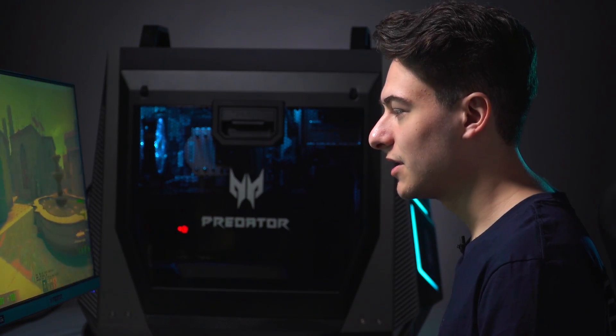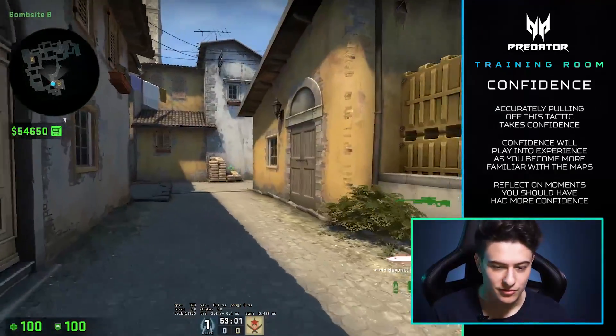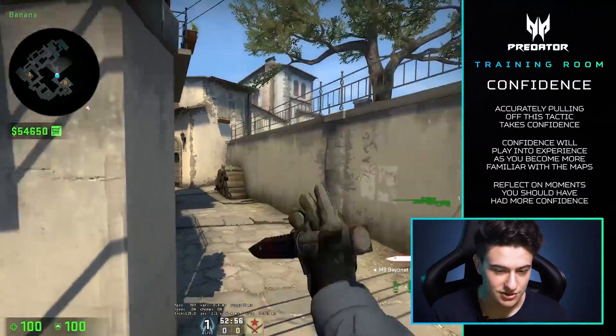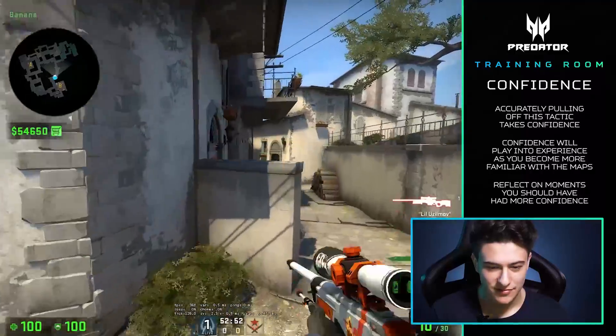That's very important for an AWPer. How you're going to gain confidence is just by doing something over and over again. So if you go for this half-wall pick and you fail, you just need to keep doing it over and over. I've probably done this 5,000 times.